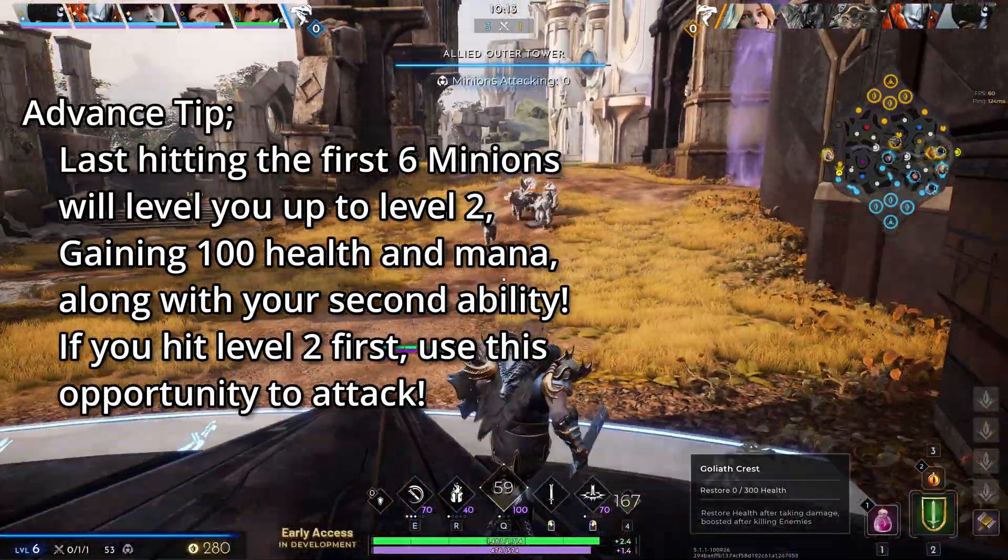Learn to rotate lanes properly. The best time to rotate is after the first Fangtooth death, or at around the 15 minute mark when your first tier 1 tower has been taken. Having an enemy tower down gives you breathing room to comfortably walk to other lanes to assist in fights.